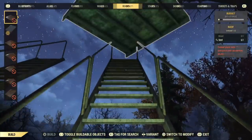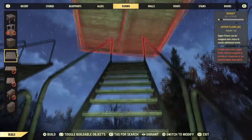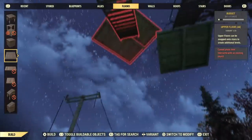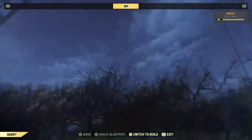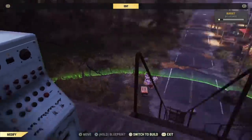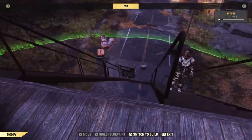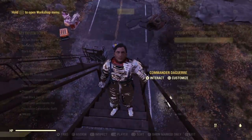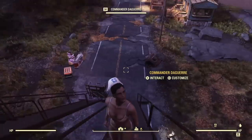What you guys want to do is build exactly how I build this. You want three floors up, so build three staircases up with a floor to the top. Once you have that all done and ready to go, you want to then place an ally right afterwards. Go to your ally and assign the item that you want to duplicate.